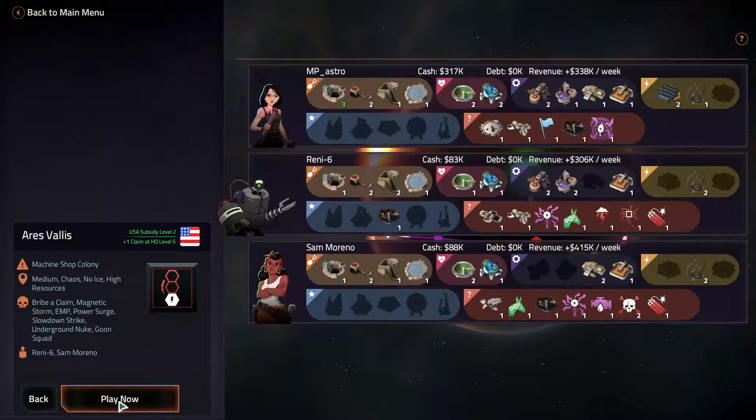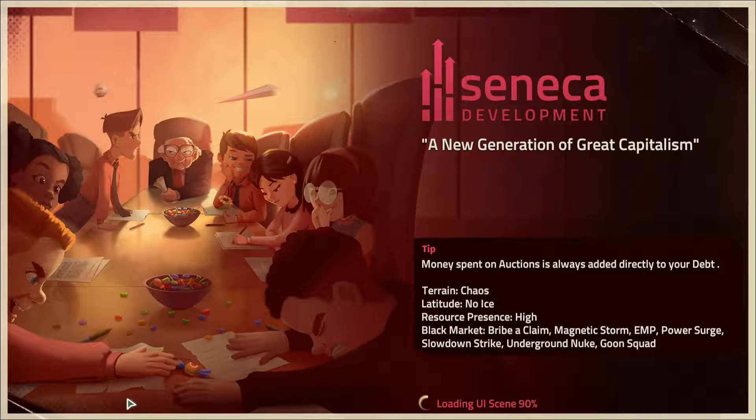Launch business. Mind spin in octal, add the regularity. Attitude — no ice. Resource presence high, that's good. I'm still learning this game.